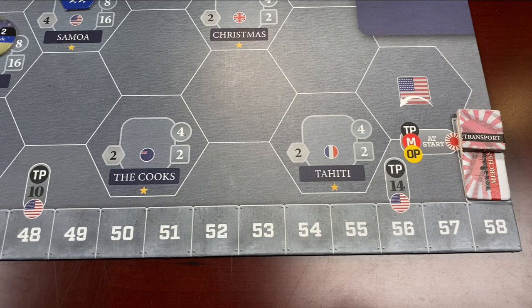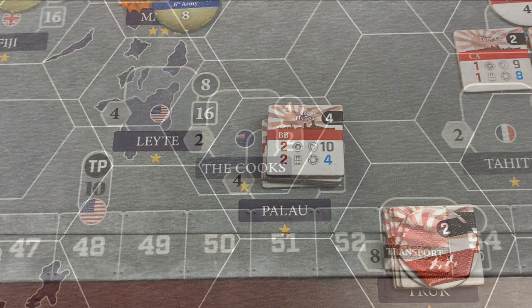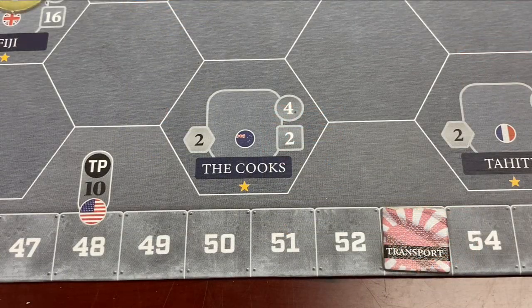Moving over to the track, we see we have 60 points and we're going to move it down to 53. Then back to Japan for another move — we want to move the Issei Battleship Group from Kure, Japan down to Palau to join up and beef up that stack for the coming operations. That is going to be a four-point move. The Issei is now in Palau and we pay the four transport points, bringing us to 49.